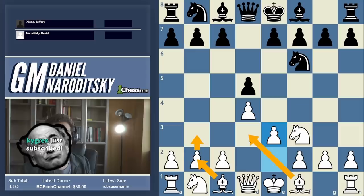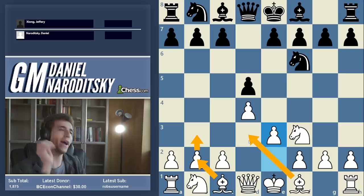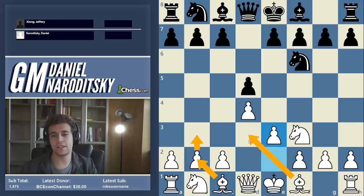Why did I go for this opening? It was on the advice of Peter — I have to give him credit. I didn't want to go for something mainstream. Jeffrey plays a lot of different things against 1.e4 and I knew he would prepare for that, so I wanted to drag him out of theory. The Colle is not actually a defensive opening.